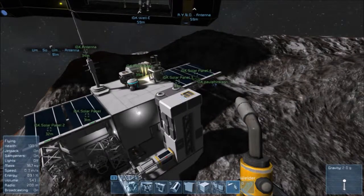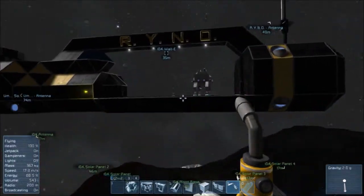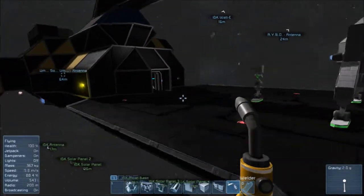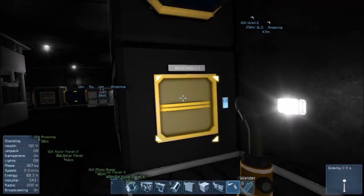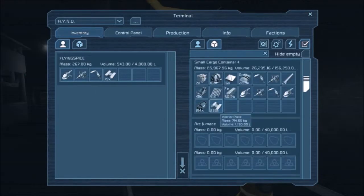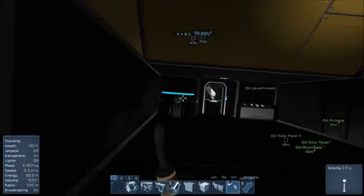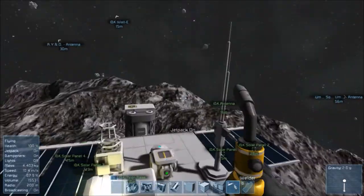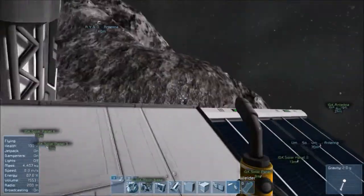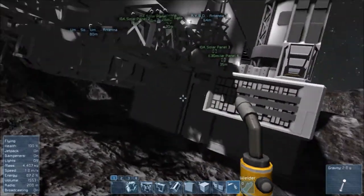What do I need for these thrusters? I need 160 thruster components and 16 steel tubes — large steel tubes. There are 16 large steel tubes right there, but I don't think we're done with the thruster components right now.